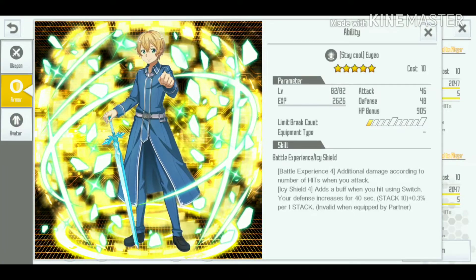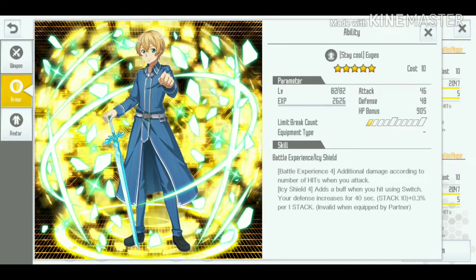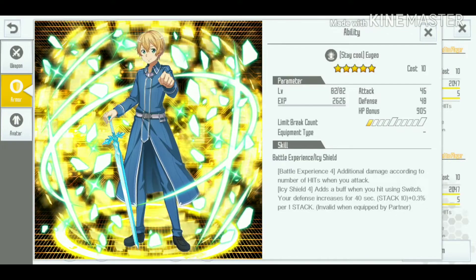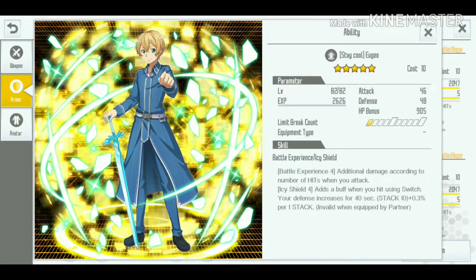Today we are going to test the Stay Cool Eugeo skill. This skill has two effects: Battle Experience 4, which adds additional damage according to the number of hits when you attack, and IC Shield 4, which adds a defense buff when you use the switch. We're going to focus on Battle Experience 4 today.